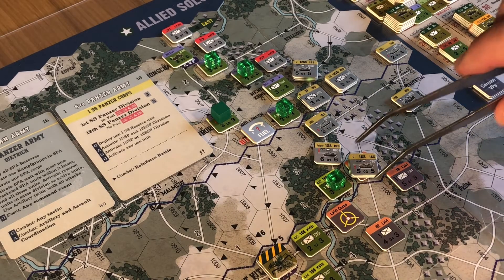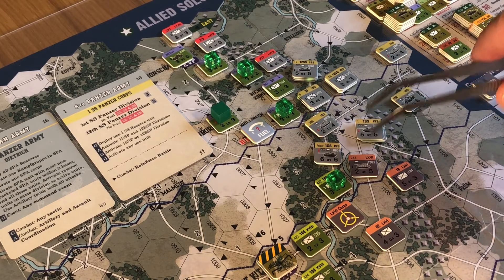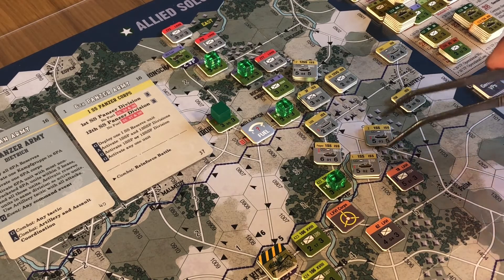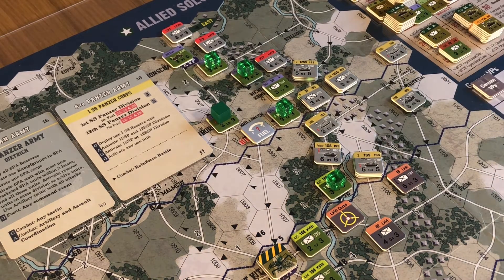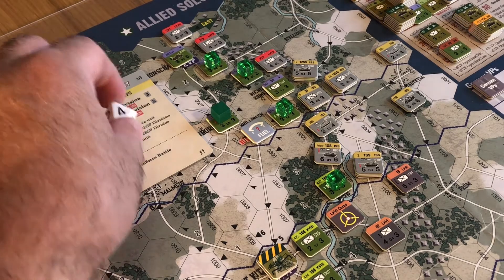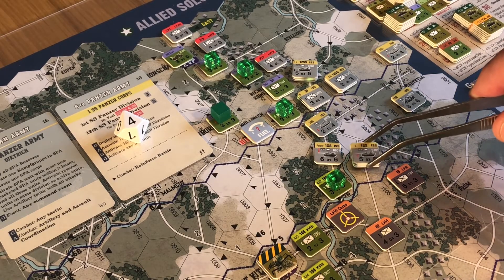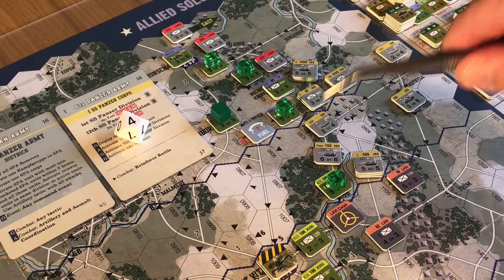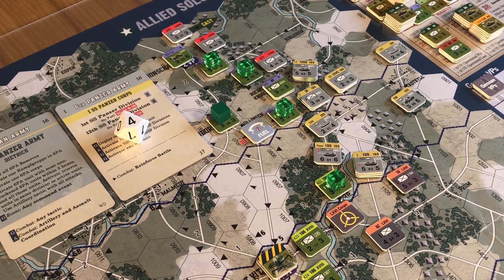Let's work out the odds now because this will slightly change. This unit is going to join the attack because of assault coordination. Remember also they now get to ignore one hit. It's only going to add one strength across the river - so that's six and six: twelve against three. So it is four to one odds. Chip pools: one, two, three, four for the units, one for the extra steps is five, one for elite is six, two combat tactics is eight.